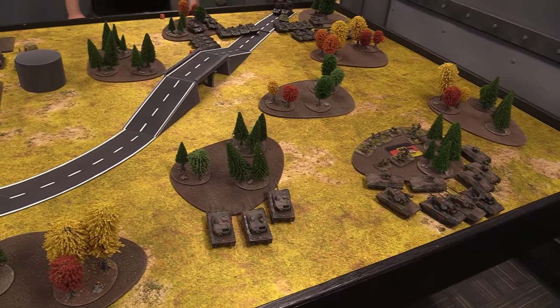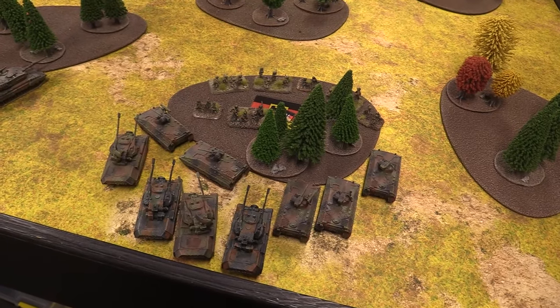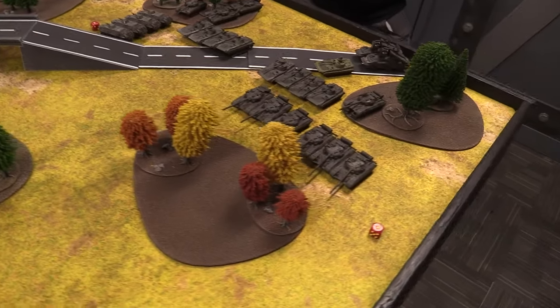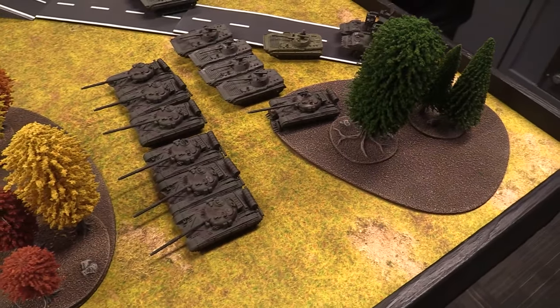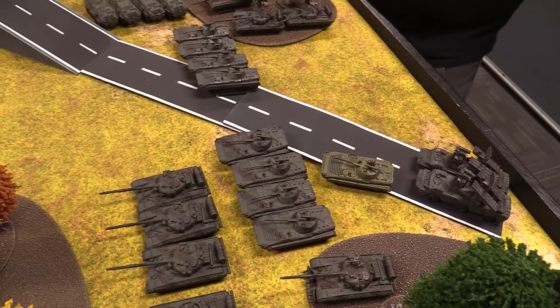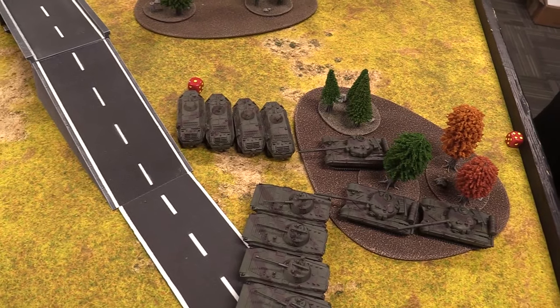And here we are deployed. Leo 2s, all my infantry, their respective Marders, and the Gepards. Across the board, T-64s aplenty. Your leader is signified by the mine-clearing devices — he doesn't actually have them, but that's A-OK. Your BMP-2s, the Geckos geckoing it up, the last of your T-64s, and then your BTRs.